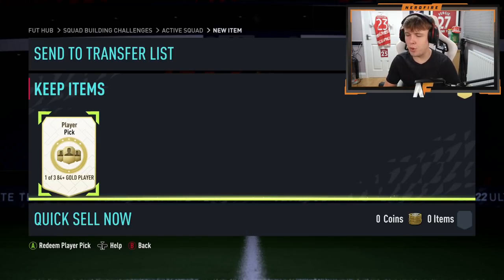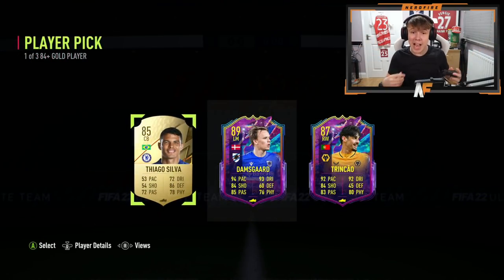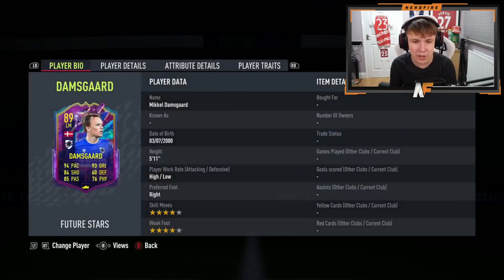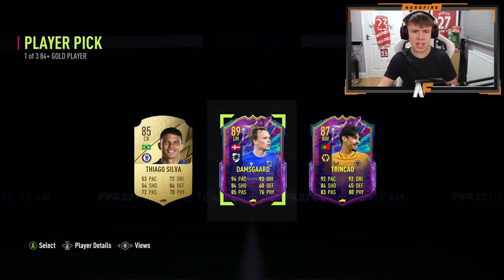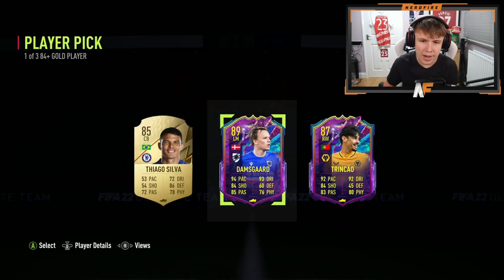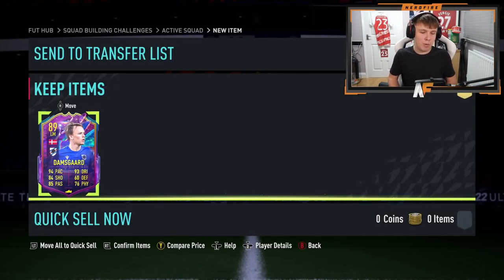Player pick number three for the 84-pluses is on my RTG account. Please show me a Future Stars — that would be beautiful. Oh, Damsgård! That's a good card — four-star, four-star, 95 agility, 95 balance, 97 acceleration, 92 sprint speed. I'm going to take Damsgård; the card just looks better overall and he's higher rated too. A nice little super sub — that's two Future Stars in one player pick, which is a great pull.